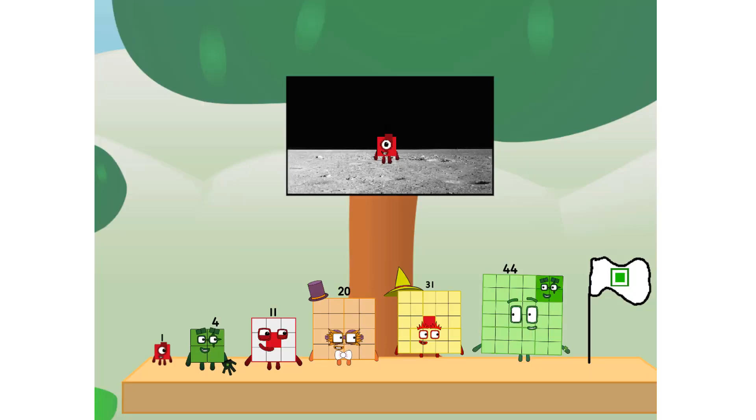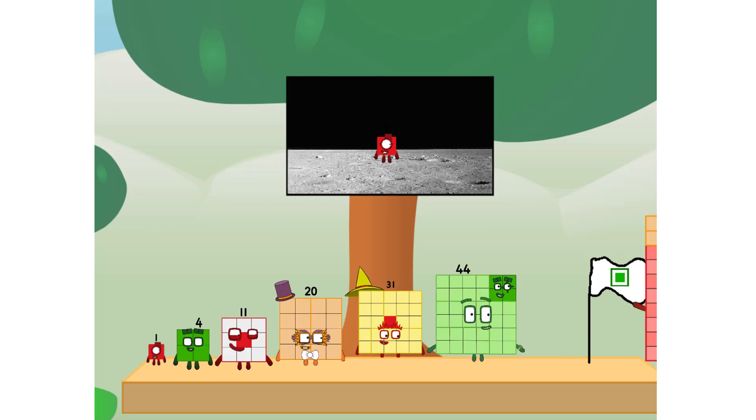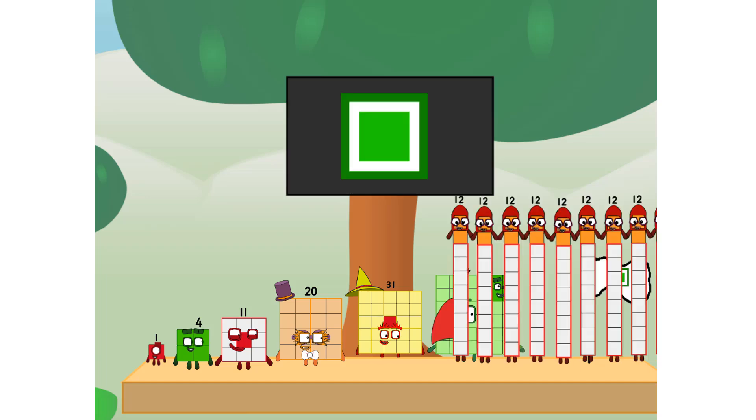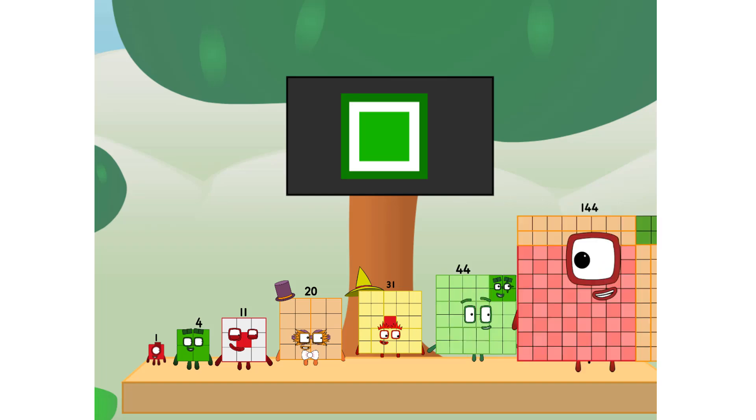We did it! The only thing left now is to plant the square club flag. Number one, we have a party. I forgot the flag. Don't worry, little one — I'll take care of this. Ninety-one. And I promise, no rockets. Square power only.